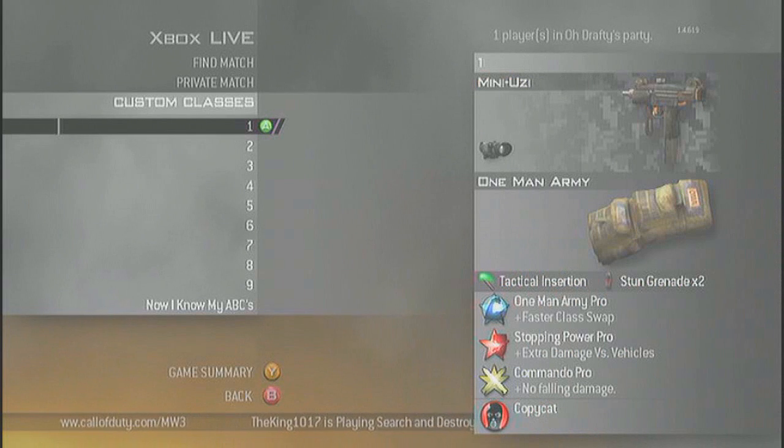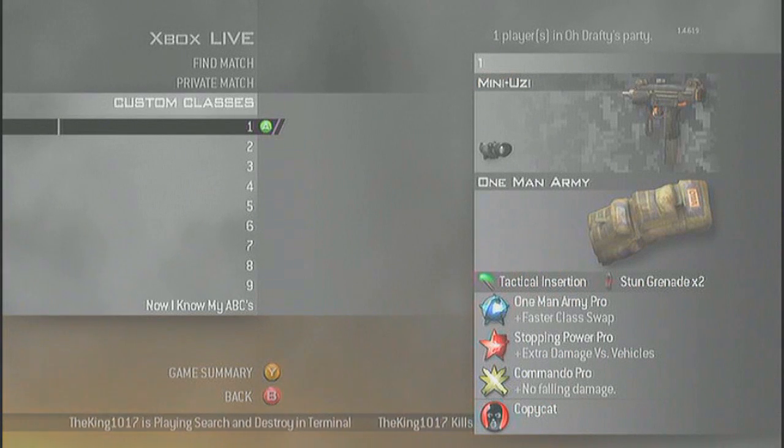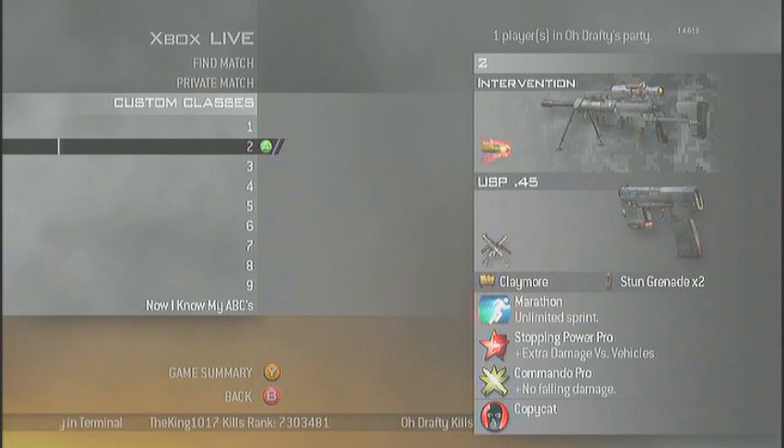Alright, my first class is a red club class in case I run into some randoms. It's Mini-Uzi Thermal with Digital, Tactical Insurgent, Stun Grenade, Wominami Pro, 7 Power Pro, Commando Pro, and every single district is Copycat.